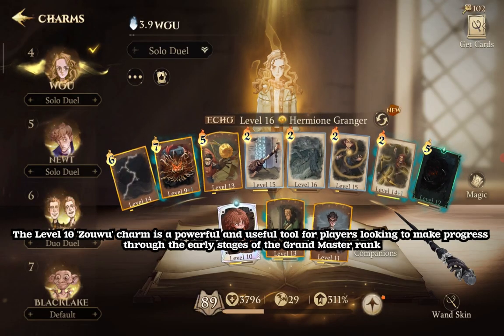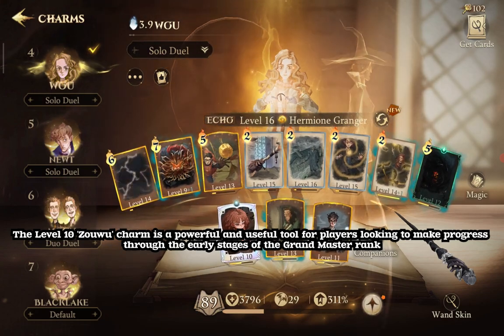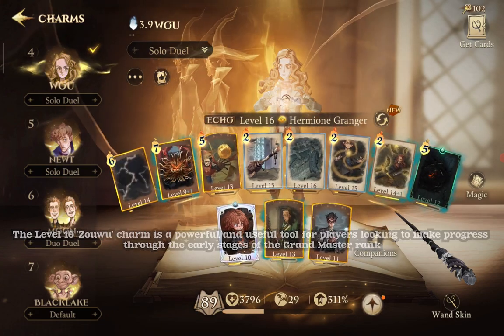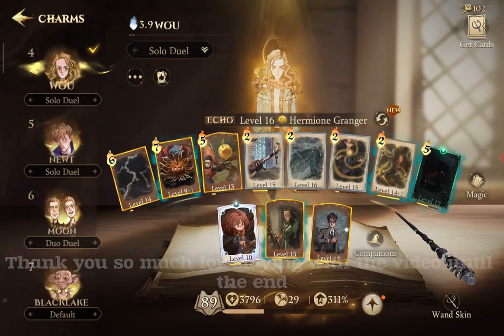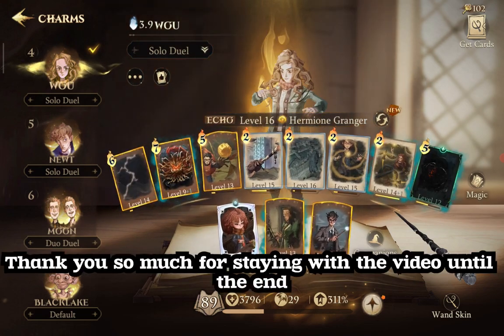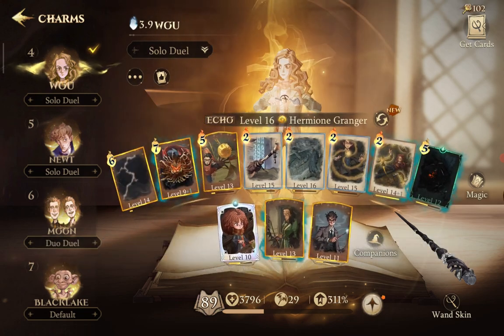The level 10 Zhaowu Charm is a powerful and useful tool for players looking to make progress through the early stages of the Grandmaster rank. It's an excellent choice for those who want to try something new. Thank you so much for staying with the video until the end. I hope this video proved to be as useful as it was entertaining. Thank you for watching.